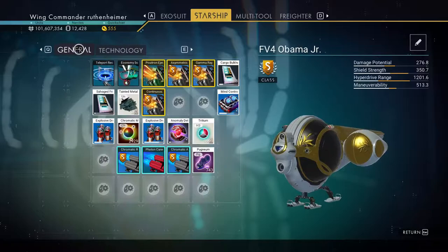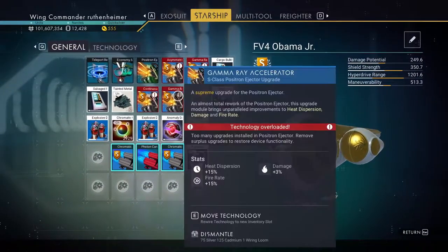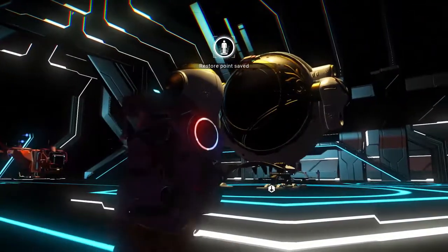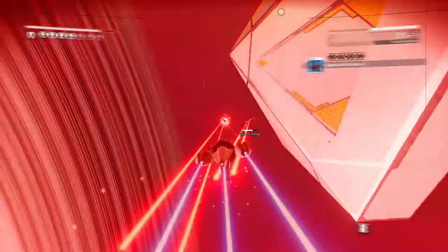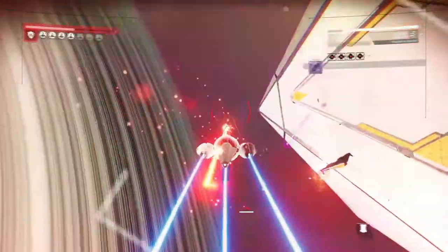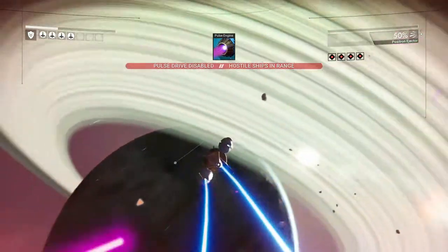Don't bother buying any more than 4 upgrades for the Positron Ejector, because if you install more, they'll all cease to function until you uninstall that upgrade again. Remember to have each upgrade adjacent to another for that bonus. When using it in combat, the weapon has a special 4x damage bonus when hitting the rear of another starship, so you should stay on your enemy's tails at all times for maximum damage output.